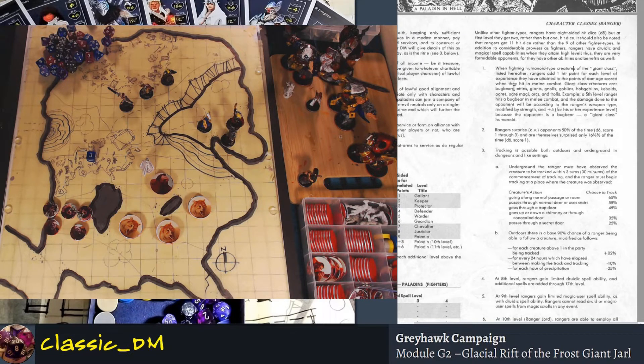The list includes bugbears, ettins, giants, gnolls, hobgoblins, kobolds, ogre magi, orcs, and trolls. A 5th level Ranger fighting a bugbear gets damage modified by weapon type, strength, plus five for experience levels — a really nice damage bonus. If you're a level 10 Ranger, it's almost like wearing a girdle of giant strength for free. That's a big deal in 1st Edition — a lot of extra damage.